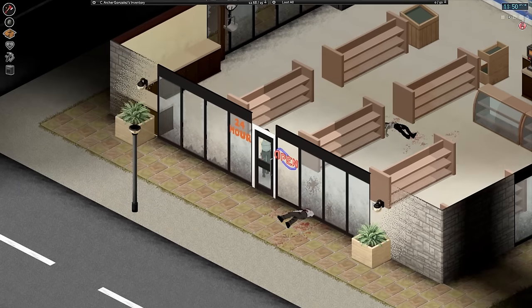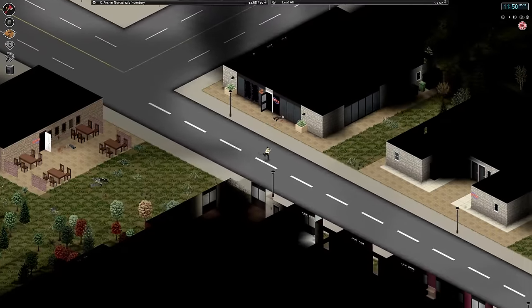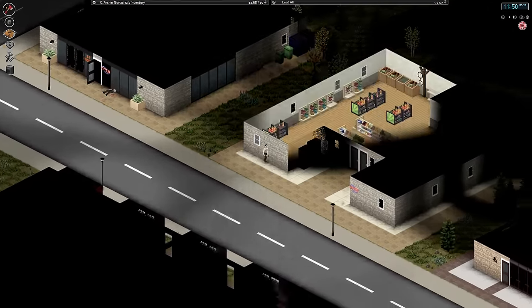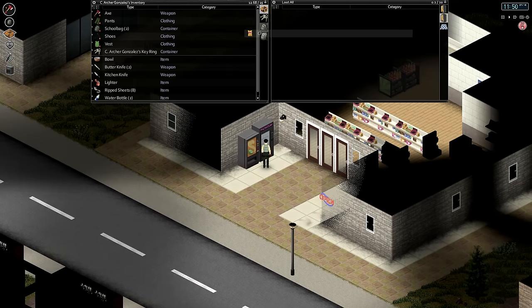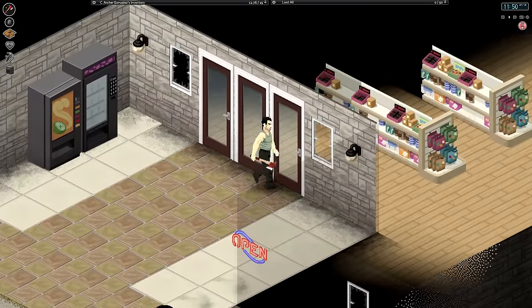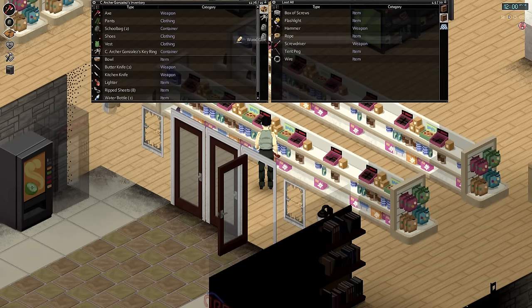Alright, come on. There we go. What else do we need to look at here? I guess we'll look at this building across the street over here. Seems like as good as any of those - looks like there's a lot of stuff in here. Unless these are faking me out in the other direction. One thing faked me out, telling me that there was stuff on these shelves. But there's definitely stuff on these shelves. I take back any mean thing I was about to say about you, store.